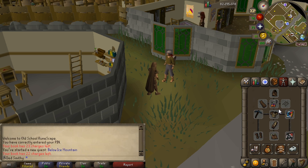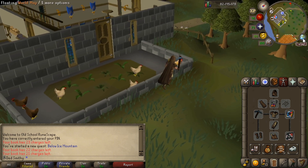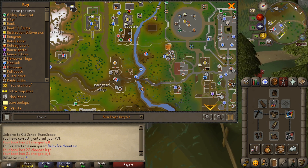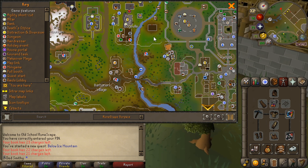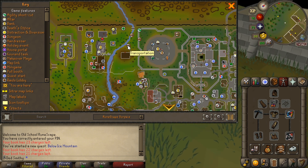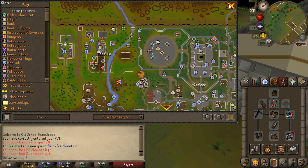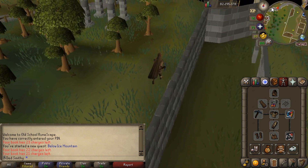So now we need to go to Edgeville. I'm just going to use the chronicle again and run to Edgeville. If you don't know where that is, it's here. There is a fairy ring teleport just next to it, but I don't have my fairy ring stuff with me. You can use that teleport there. I'm going to speed this bit up and I'll see you when I get to Edgeville.